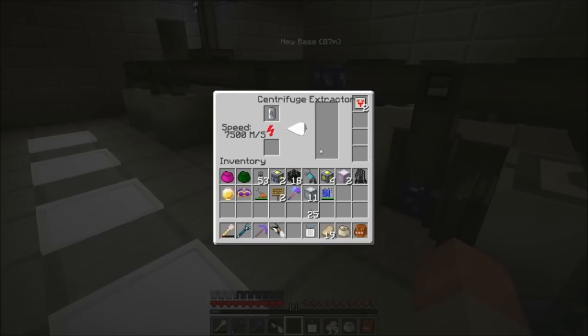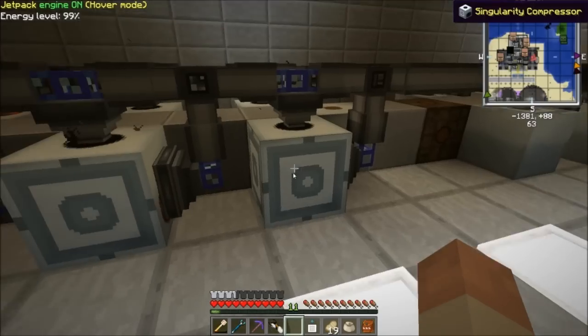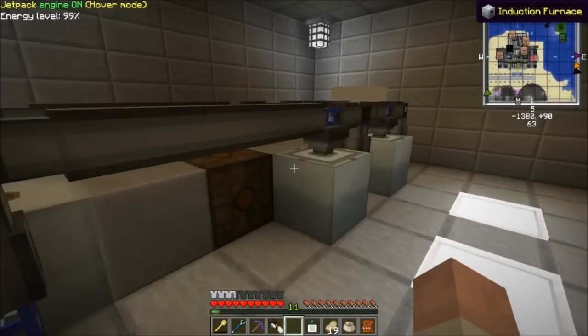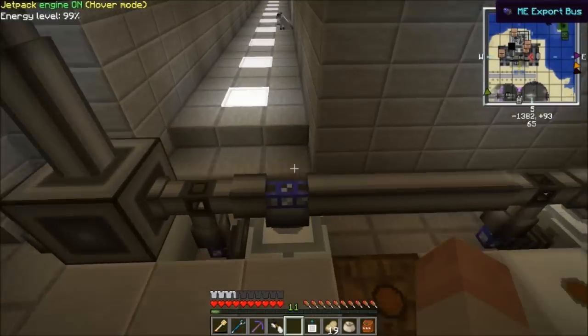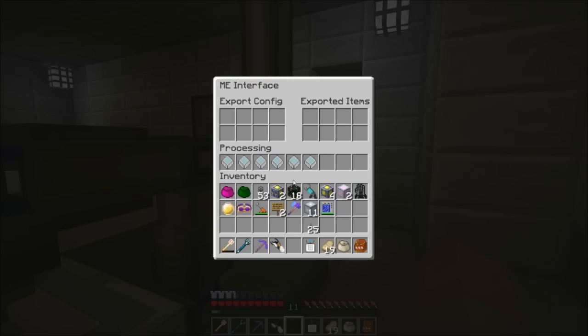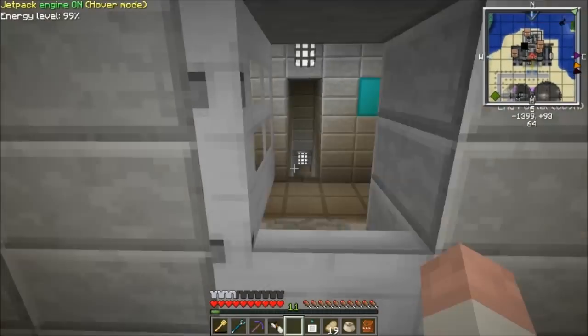This is a centrifuge extractor — it extracts rubber and empties cells for me. I get rubber from a rubber factory. These are just compressors. These are just furnaces, but they just keep up with whatever I put in. And now for the fast machines.